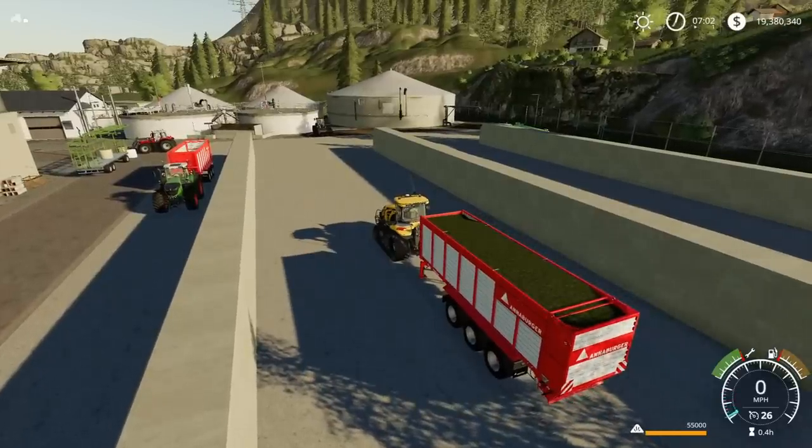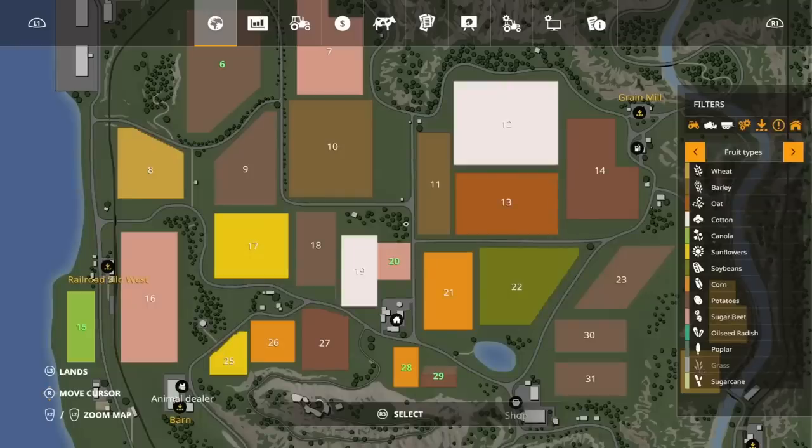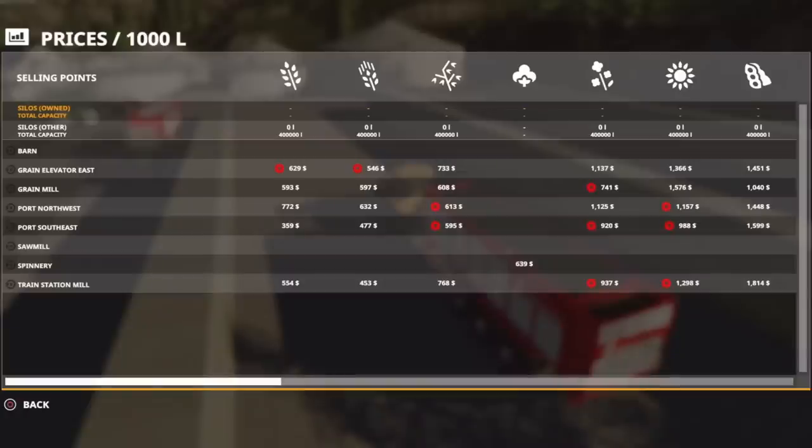So I'm at the BGA. I don't own it, I don't own anything. What we're going to first do is have a look at the prices menu. If you look down the prices menu at sell points, there is nothing on there for the BGA. Biogas is not on that at all.